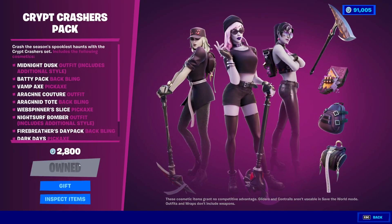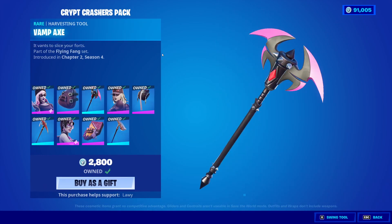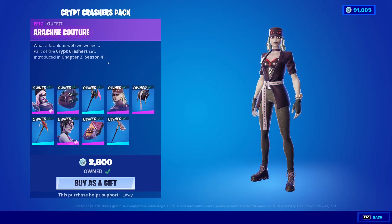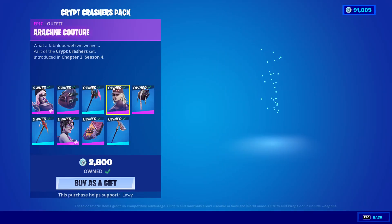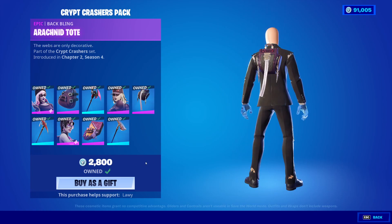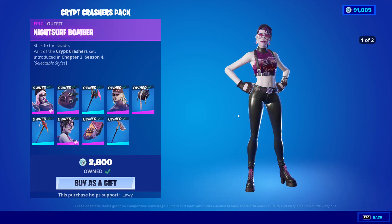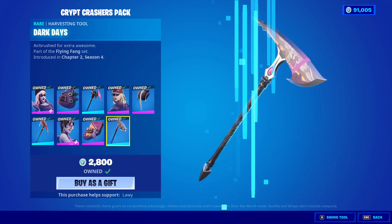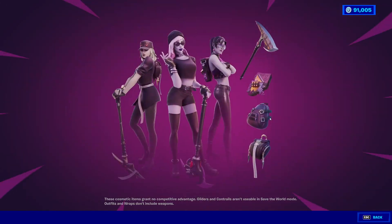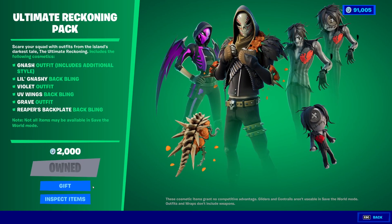We have the Crypt Crashers pack. We have the Midnight Dusk with the back bling Baddie Pack. We have the Vamp Axe. We have the Arachne Couture with the back bling Arachnid Tote, the Web Spinner Slice pickaxe, the Night Surf Bomber with the back bling Fire Brothers Day pack, and the Dark Days pickaxe.